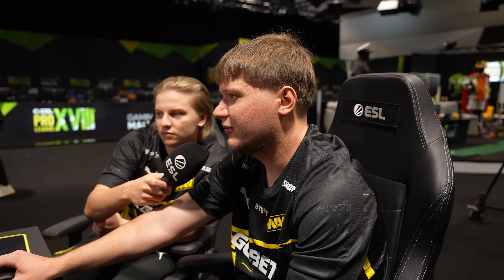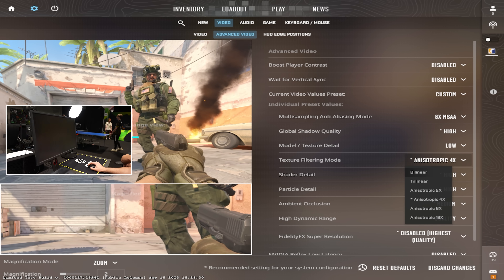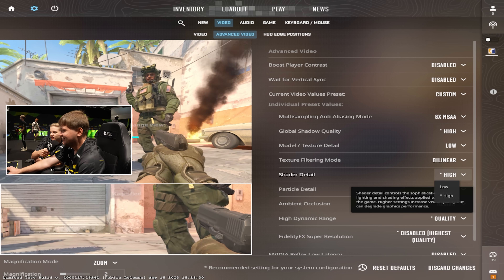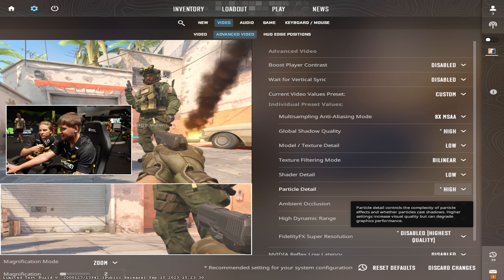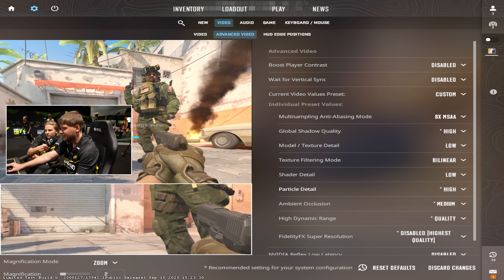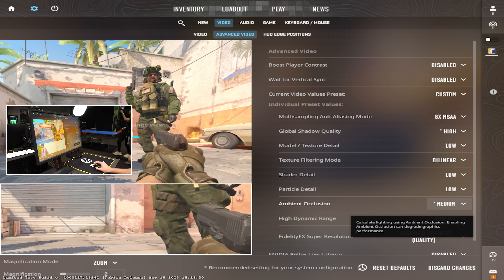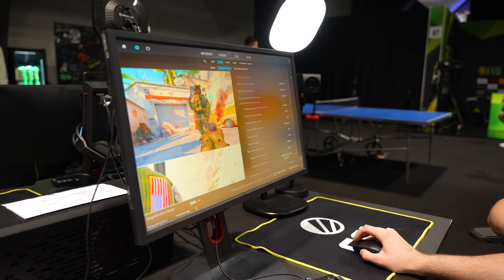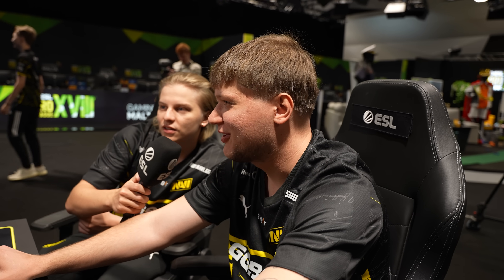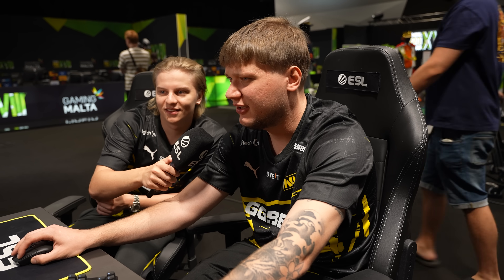Everyone recommends putting shadow quality on high so you can see shadows better. I heard you need shadow quality on high at least to see the shadows clearly — yeah, you're right. Some other settings here — they look decent. Let's go to hard edge positions — do you know this? Hard edge position — what do you mean? Go to settings. What is this? I don't know. I don't know either.